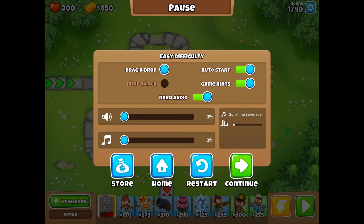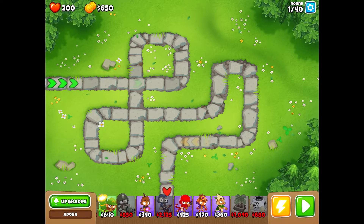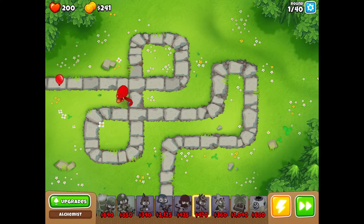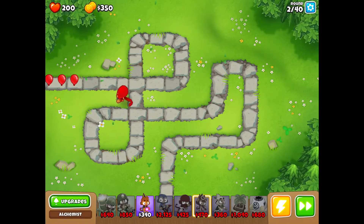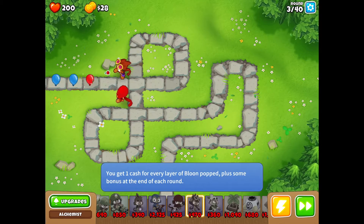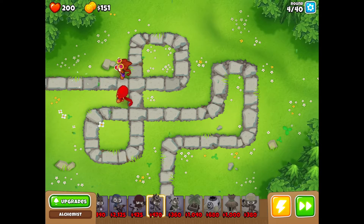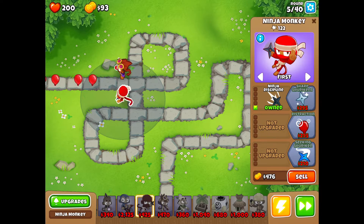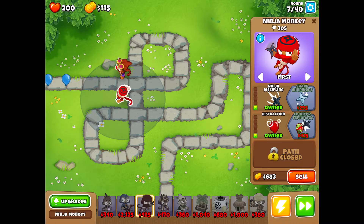Hello everyone, welcome to another Golden Hawk video. I'm Golden Hawk, and today I'm doing the magic-only challenge with banana farms, because I don't think it's possible without them. We're going to see if I can get to level 100 using just magic monkeys and banana farms. To make it harder, I can only use one of each monkey — one ninja monkey, one alchemist, one druid, one super monkey, one wizard monkey.